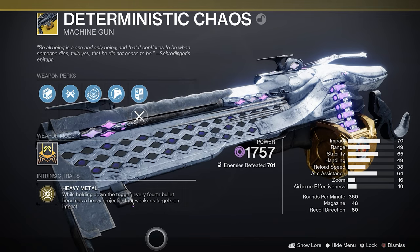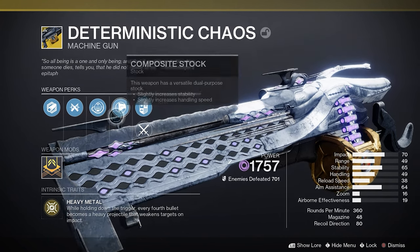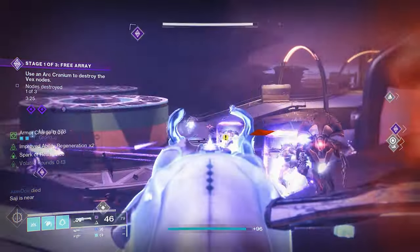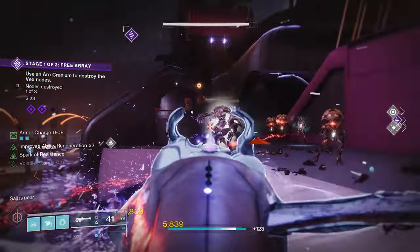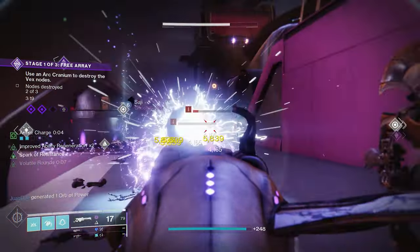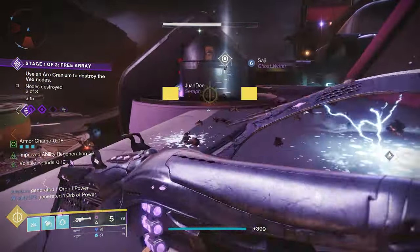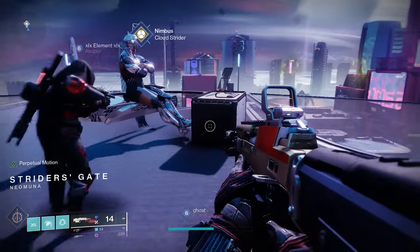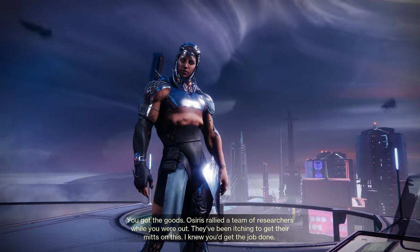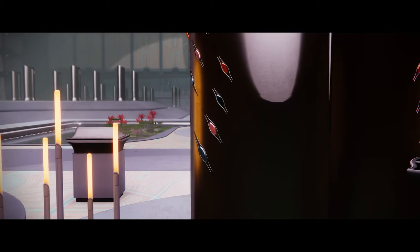And there we go — we now have Deterministic Chaos, a great void LMG with the Heavy Metal and Vexadecimal perks. When you hold down the trigger, every fourth bullet becomes a heavy metal projectile that weakens enemies, and every fourth heavy metal projectile makes an enemy become volatile. There's still a bit more to do with the Unfinished Business quest, where you'll have to go talk to Nimbus and then go to the Hall of Heroes for one more cutscene.